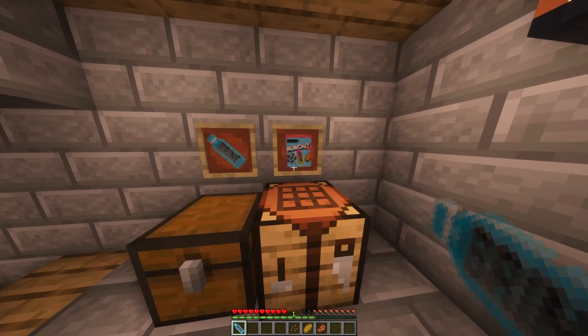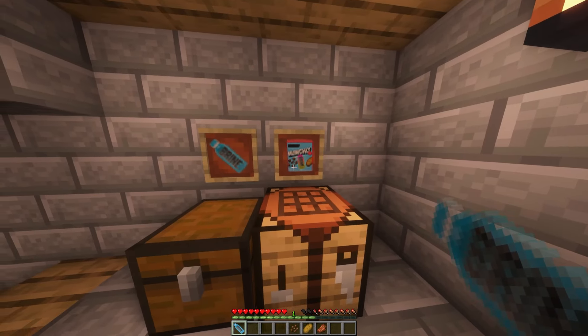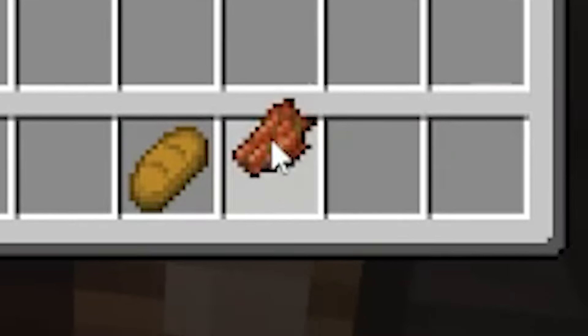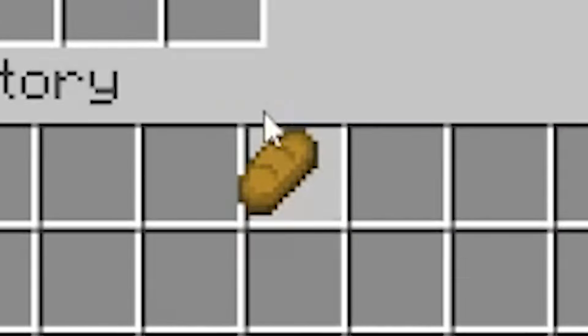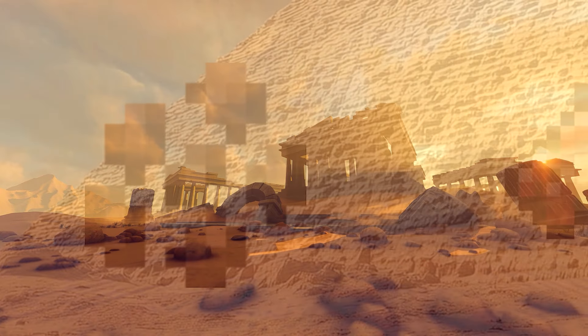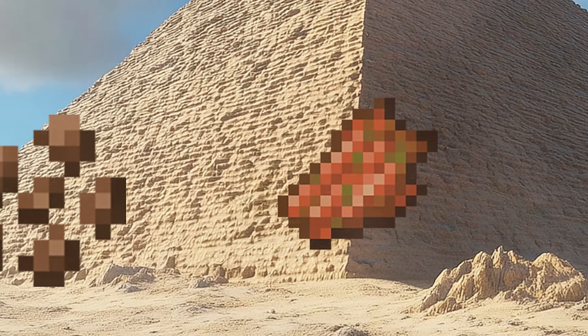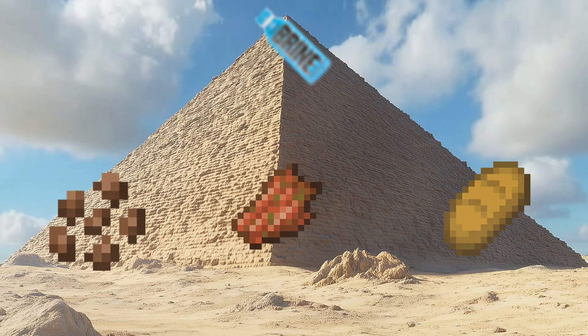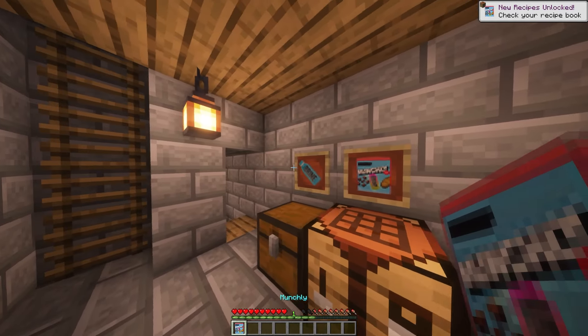I know you're probably wondering how to create Munchly, so I'll show you that now. To create the Munchly, we need cocoa beans, rotten flesh, bread, and then of course our brine at the top of the pyramid because it's so good. And now we have crafted Munchly.